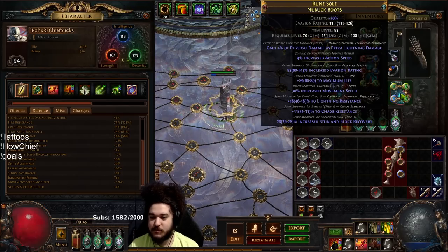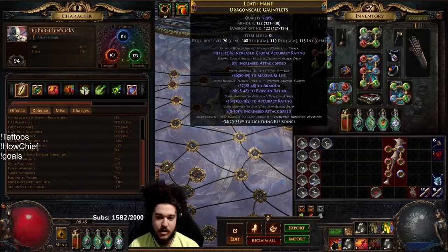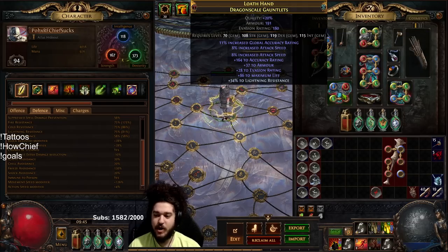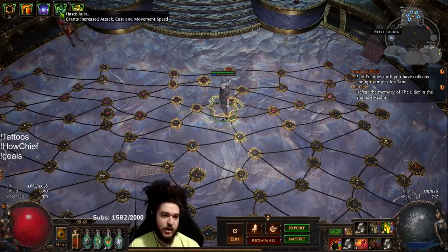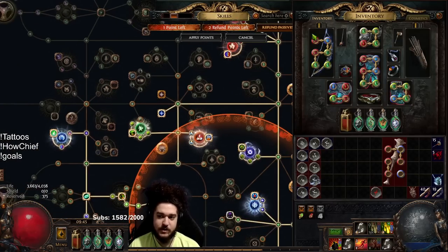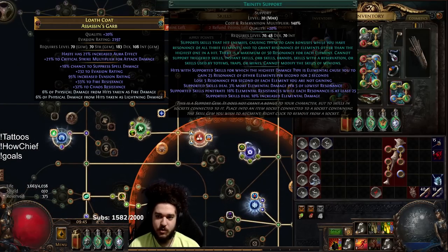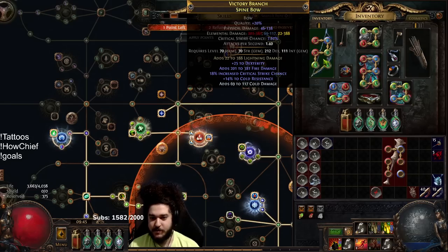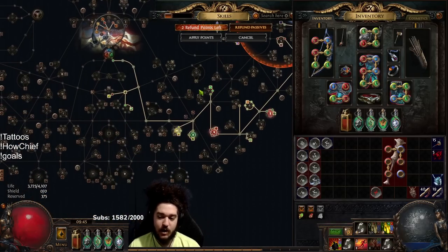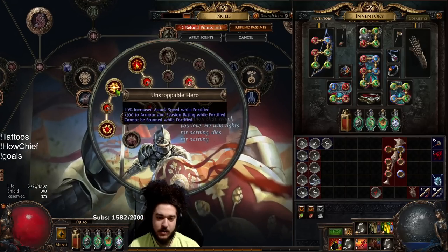Boots are pretty much just life and res — very good boots given to me by Rog. Gloves I'm trying to replace; a lot of my Eldritch implicits aren't really good right now. I know I can get Rage on my gloves for example. For auras I'm running Haste and Precision with Determination. I was running Anger but because I'm running Trinity in my links, Trinity was not working with Anger — I think it's because I have T1 flat fire on the bow plus Anger, and the Champion aura effect scaling makes it too much fire and screws up Trinity.